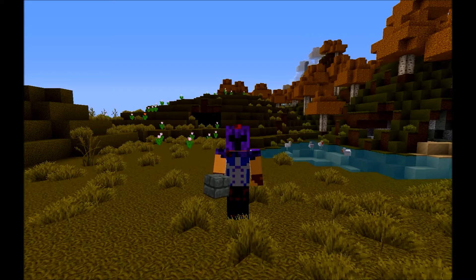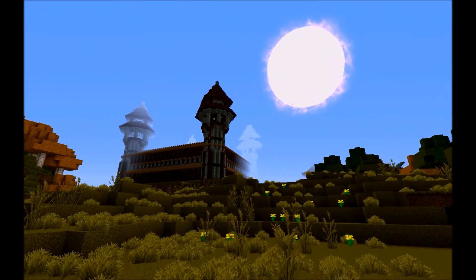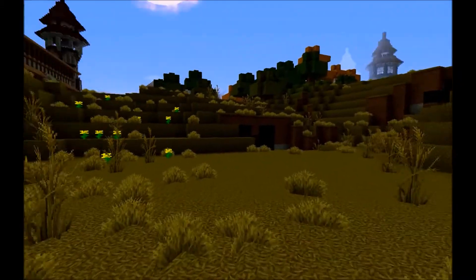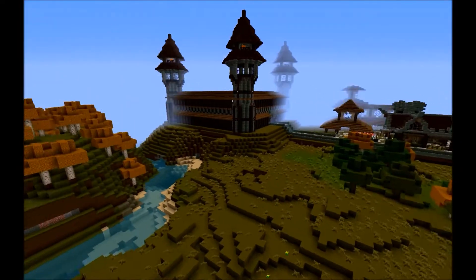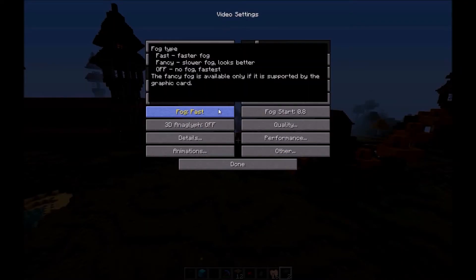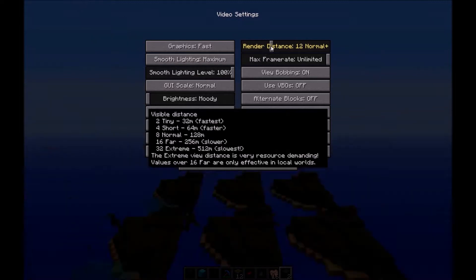When you're playing Minecraft and you're walking around the world, everything is nice and lovely, and then you decide that you want to see farther than what you can actually see. So you go to options, you go to your video settings, and you have it on short, and then let's say you jump it up all the way to 12 and this happens.